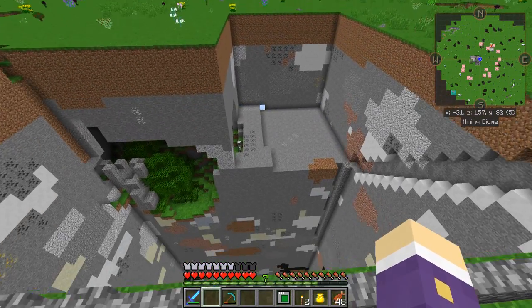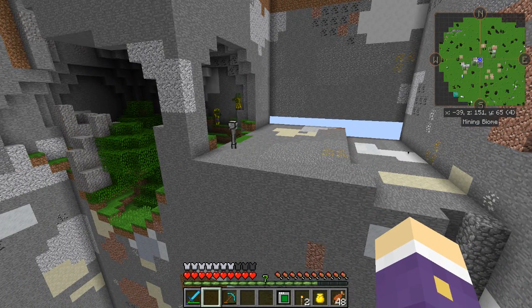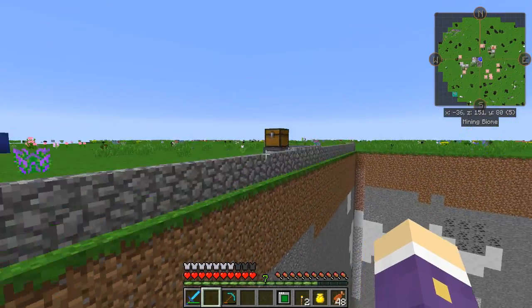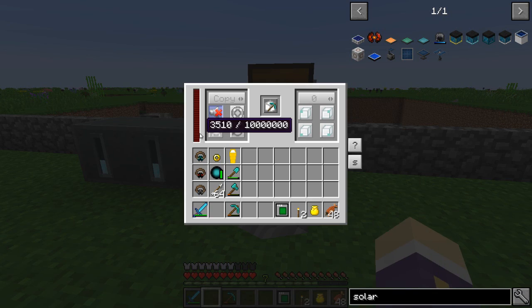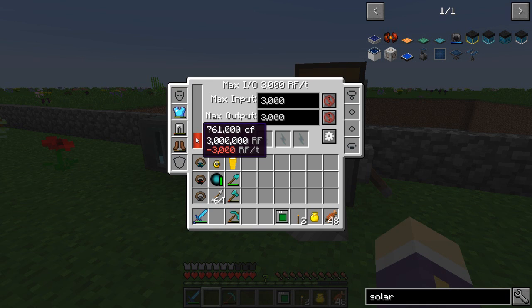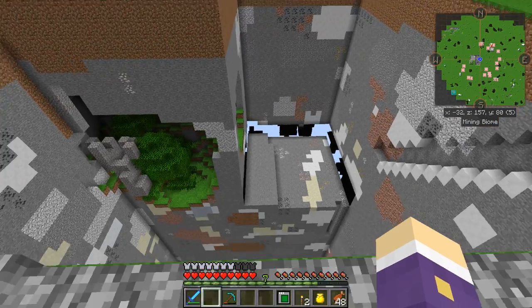Moving the blocks is quick and easy, which is lovely. Everything's great - it's mining it all out. But because it mines so quickly, it uses up all the power so quickly. I would like to find a solution to add a ton of RF. This is currently using 3000 RF per tick to do the blocks - you can see it's at minus 3000 RF per tick.